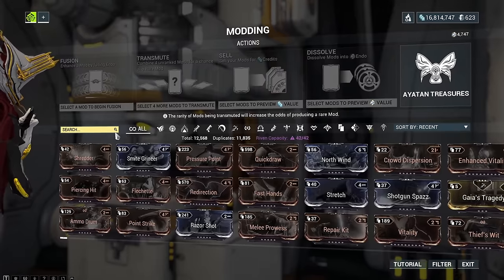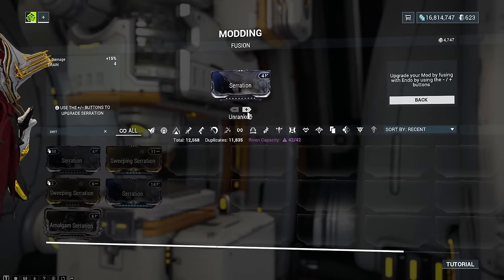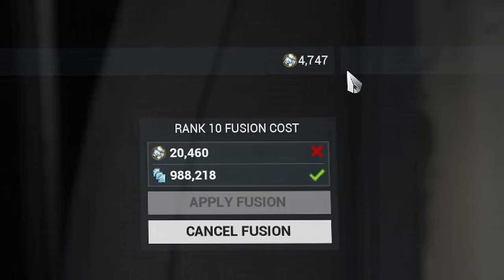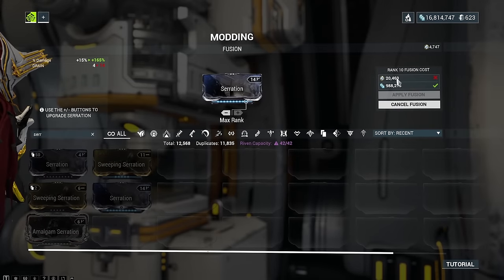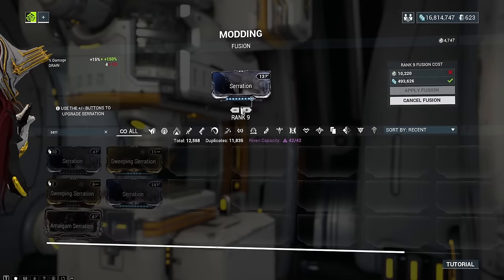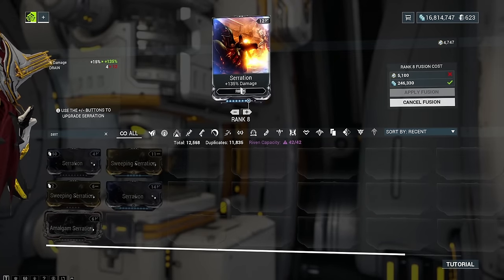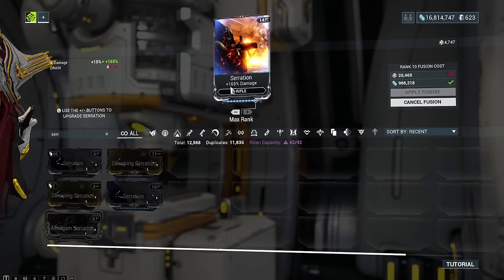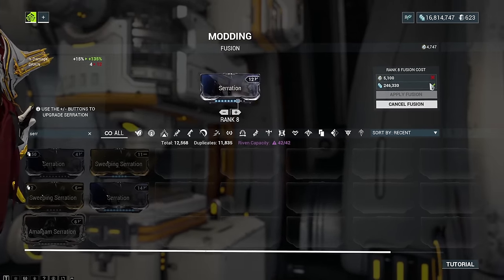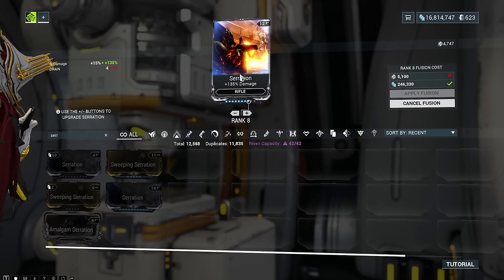So spend your Endo really carefully and don't splurge it on unnecessary things, especially in the beginning. For example, bringing a 10-level mod to max would cost me 20,000 Endo. However, the mod costs increase exponentially: bringing it to level 10 costs 20,000, level 9 costs about half of that, and level 8 only costs 5,000. And the best thing is the numbers on the mods don't decrease exponentially — 135% more damage versus 165% at max is not that much smaller but costs only 5,000 instead of 20,000. So if you're short on Endo, there's no shame in leveling your big mods to only 8 or 9.